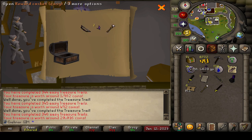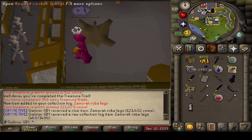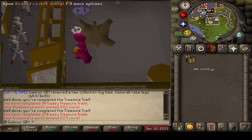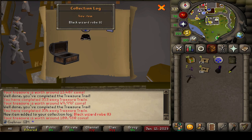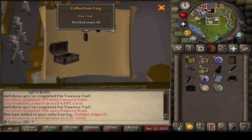If we don't get the flared trousers, at least hope for an ancient page three. Another collection log item — Zamorak legs. We've already killed it, man, like we've gotten so many uniques compared to the last episode. I'm going to open clues here from now on. Black wizard robe. Holy smoke — studded chaps. We're flooding the collection log right now, this is nuts.